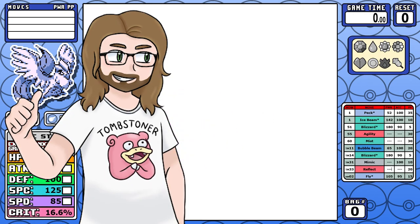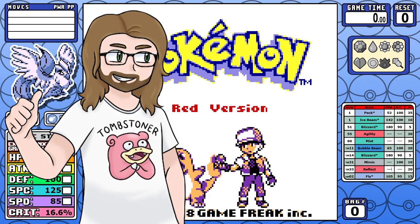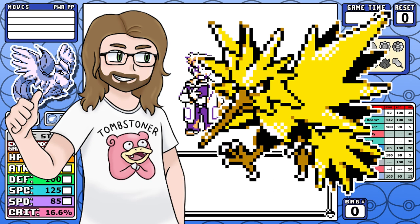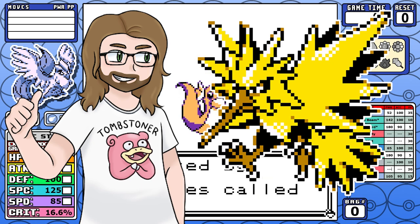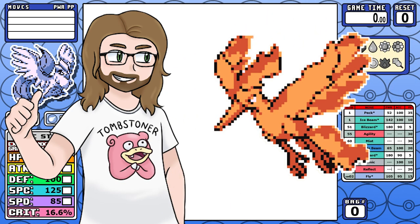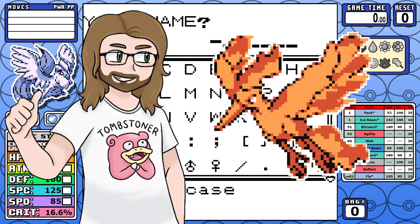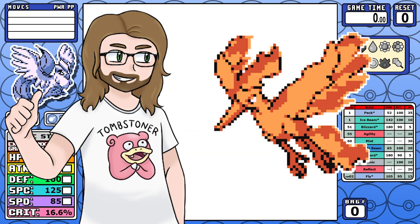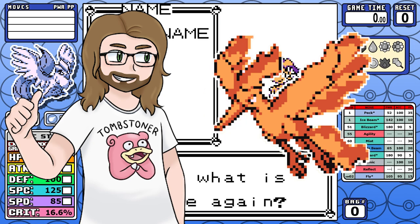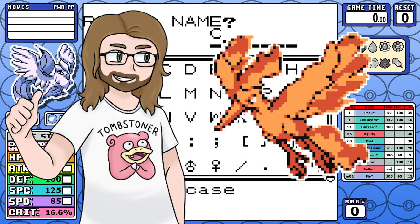We've done two of the three legendary birds and they could not be more different. Zapdos starts with Drill Peck, gets an early Thunderbolt from Surge, and that really sets an early tone that resulted in a dominant run near the top of A-tier. Moltres, on the other hand, is a prime example of Game Freak really doing a Pokemon dirty — weak fire typing, subpar starting moves, and a tiny TM learnset put it near the bottom of A-tier.